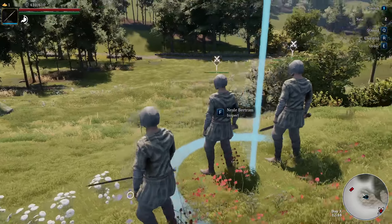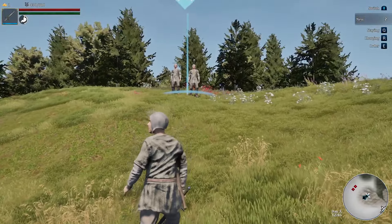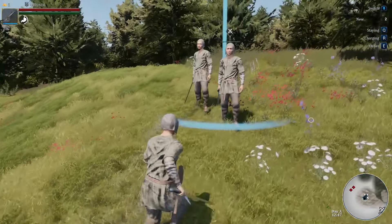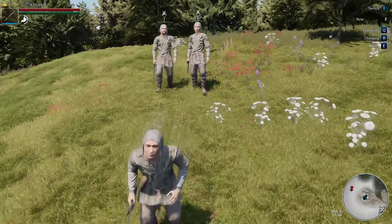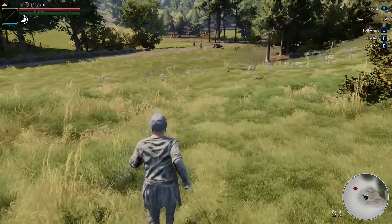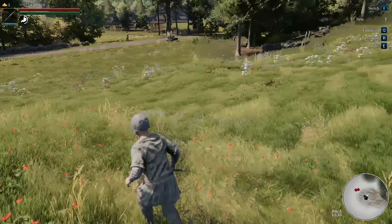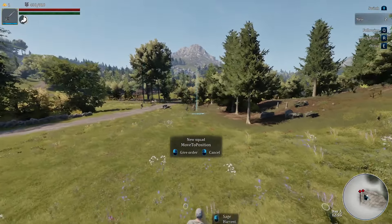Now moving into the actual fight: in the top right hand corner you can switch between the different squads actively while in the middle of a fight, as well as use typical army commands such as follow, charge, and move to a specific spot — in this case, attacking these bandits.